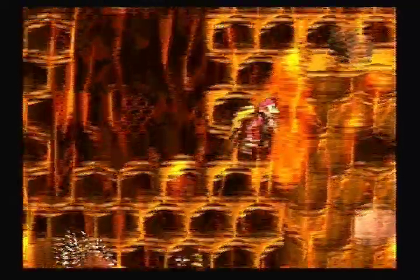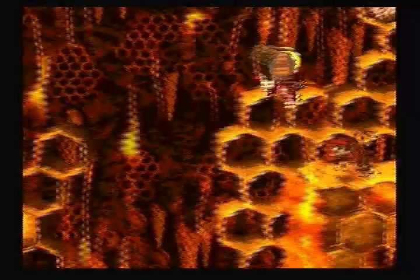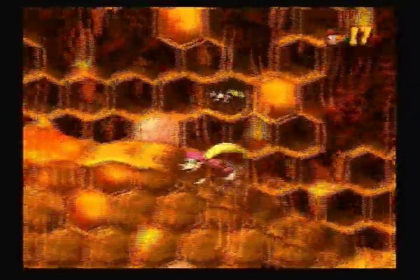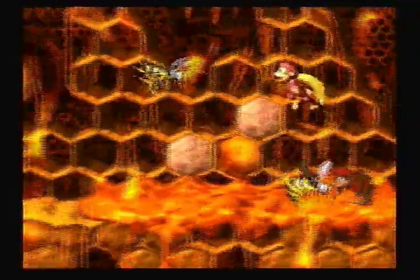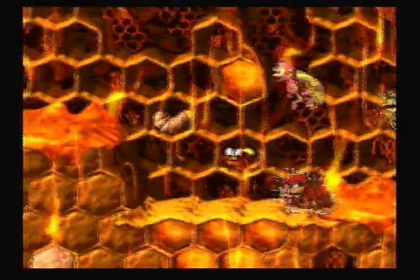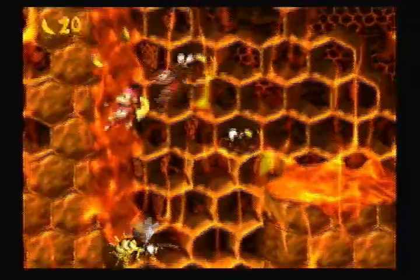And there's a Banana Coin up there. There's another secret up here — we can find a chest. This chest has a green balloon worth two free lives. You don't usually see very many of those. Watch out for that guy — he comes in to be a jerk right at the end.